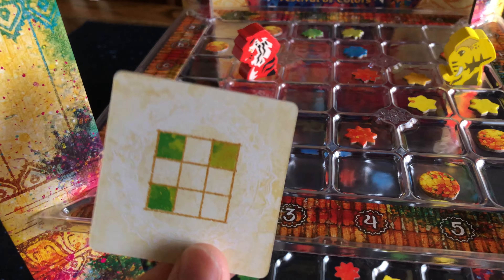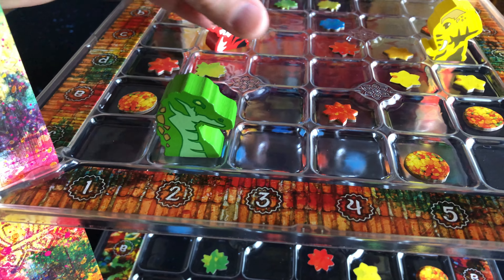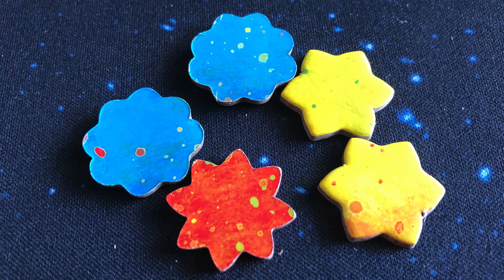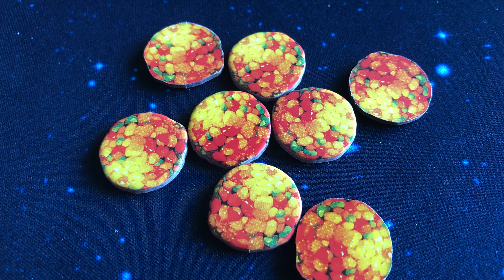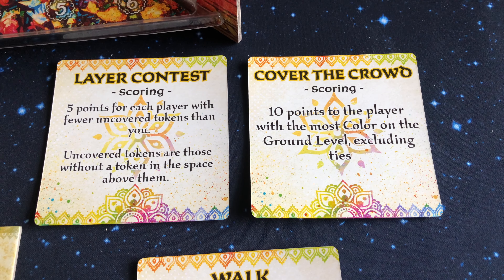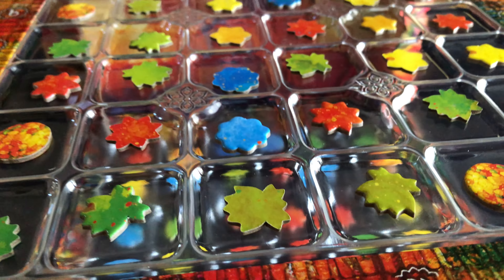Players take turns taking one action per turn until a player runs out of their colored tokens or runs out of cards in their deck. Scoring is then done by counting up points for each level that each of their tokens is placed on, two points for each color token in all other players' supply, and five points for each player with fewer sweet tokens than you. Players will then score the rivalry cards that were placed out at the beginning of the game, and if achieved they will gain the points listed on those cards. Whoever then has the most points wins the game.